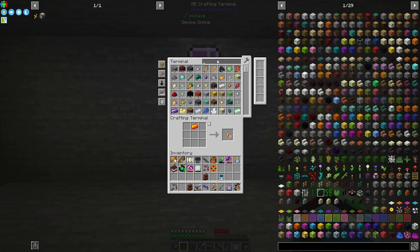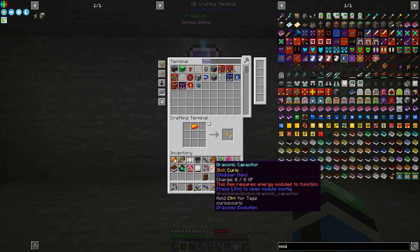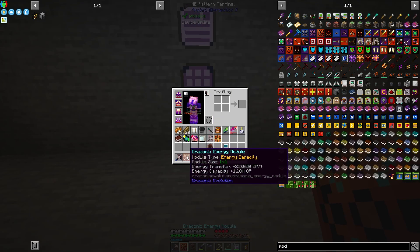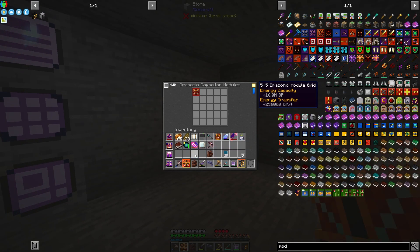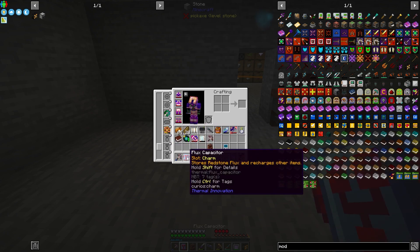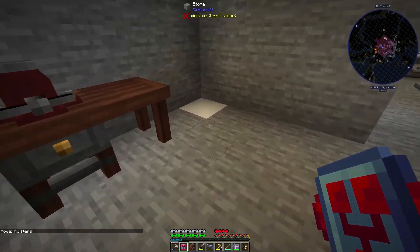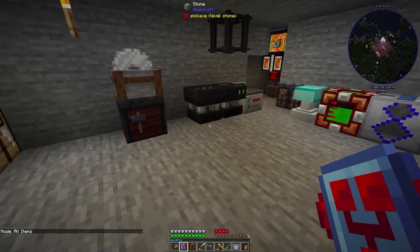Let's go ahead and put one draconic energy module in my capacitor. This is going to be very nice — super nice. I'll do that and then this will start accepting power. Now if I wanted to discharge this — it's eight million RF — I don't really want to.